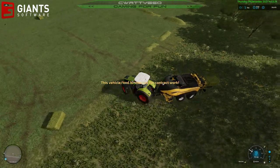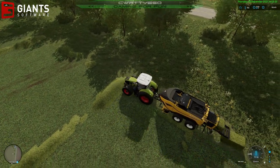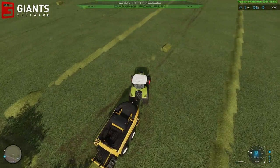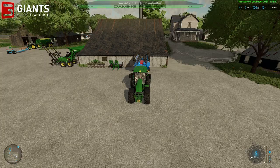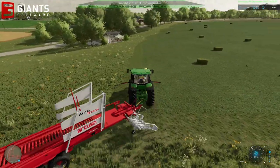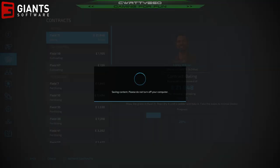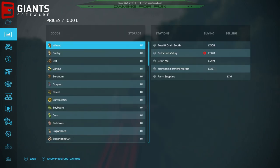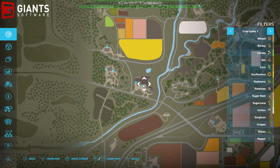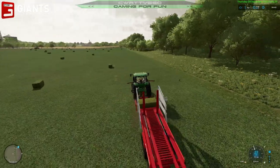Let's check this — switch the baler off and go to the bale collector, put it into collection mode and collect some bales. Where does this contract want us to go? Animal dealer — figured as much. The animal dealer is all the way up in the top-left corner of the map. So we'd have to deliver it there — that's quite a trek, but we'll get the bales collected and sold.